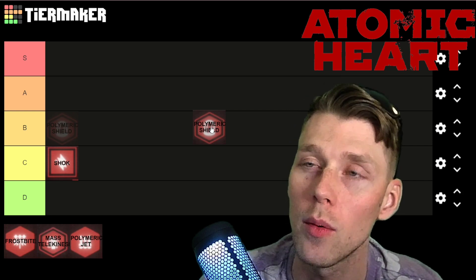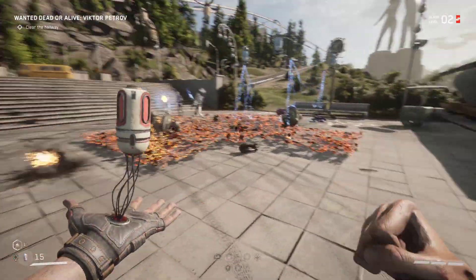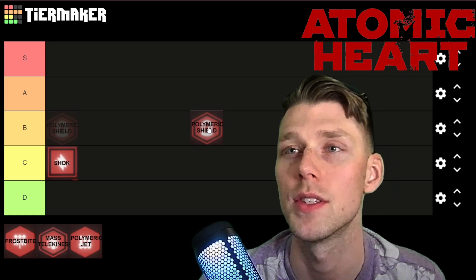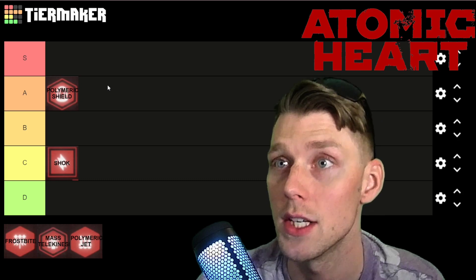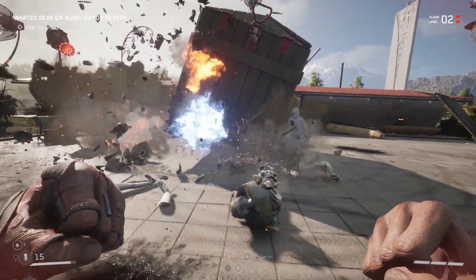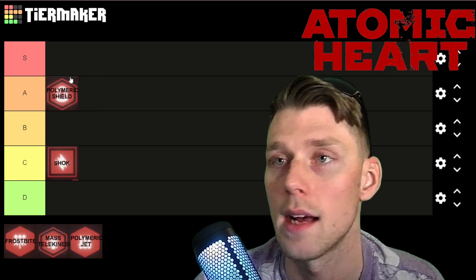If you keep dying in a boss fight, it's probably because you haven't upgraded Polymeric Shield — it's like free temporary invincibility, it's so good. Its offensive capabilities aren't great; it's a bit odd they went that way. When the timer runs out it coats enemies in Polymeric Jet, which I don't love. I wish they'd stuck with it being purely defensive. But overall I'm rating this A tier — the more you use it the more you realize how good it is, especially against bosses.